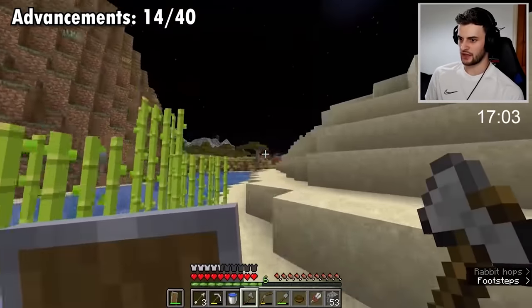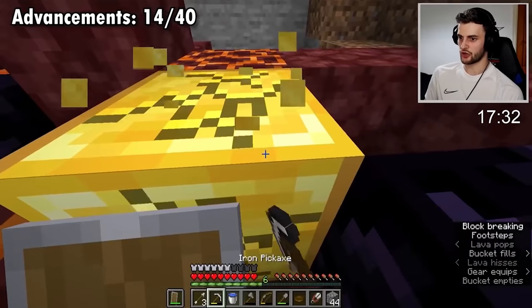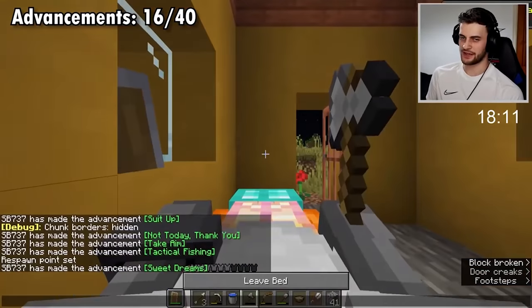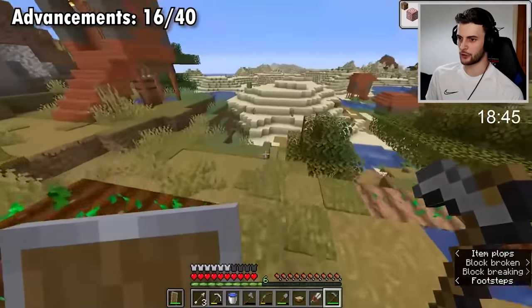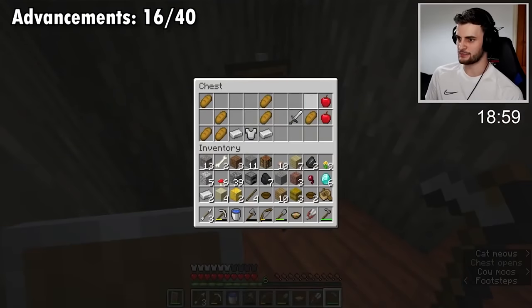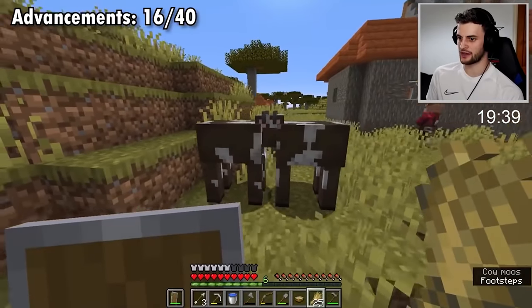Up here we have a ruined portal and there's a village over there. I'll take these gold leggings and the gold blocks. A bit of tactical fishing there. Thankfully nobody's in this bed because I need to do 'Sweet Dreams.' I'll be honest, I'm pretty much just making all this up as I go along. Look at this - more diamonds! I'll take the iron too.